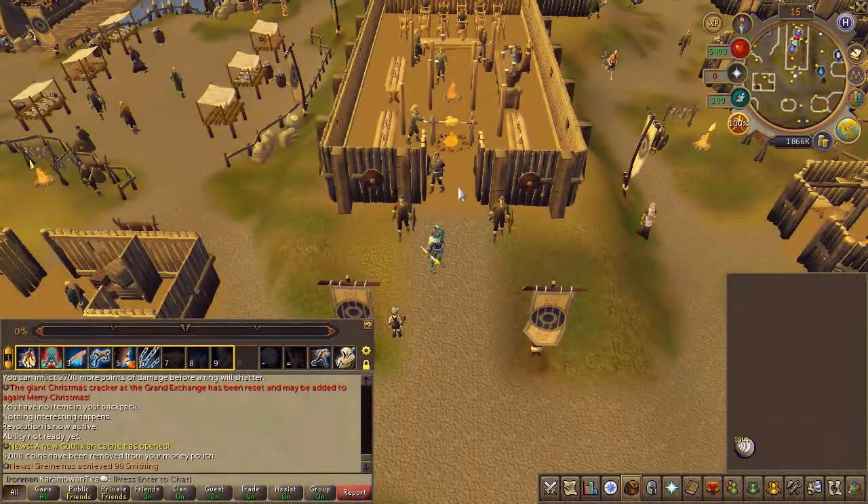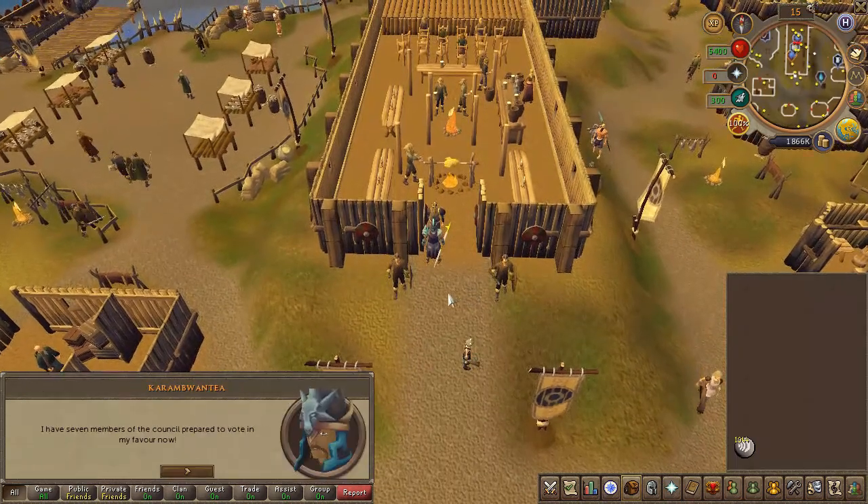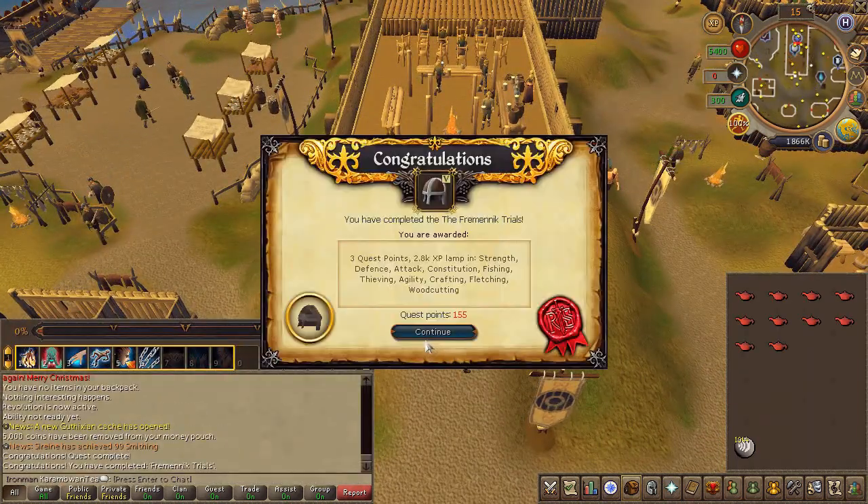Now, assuming you've completed all the sub-sections, go ahead and speak to Brundt the Chiefsman where you started the quest. Quest complete!